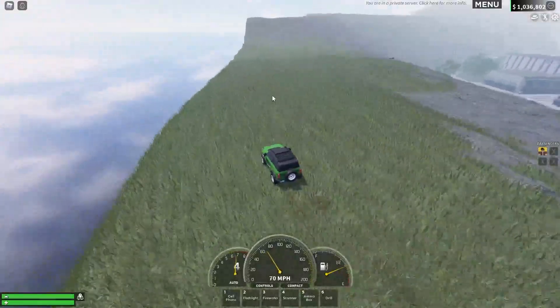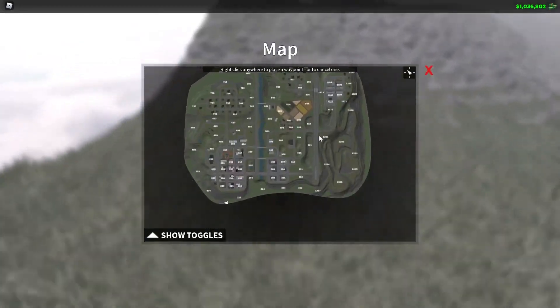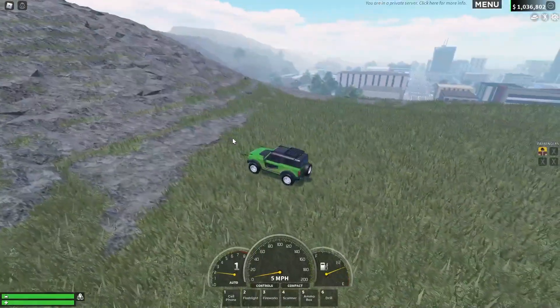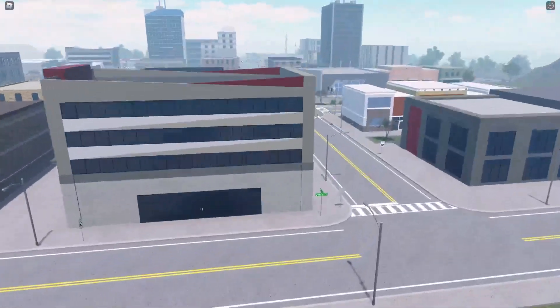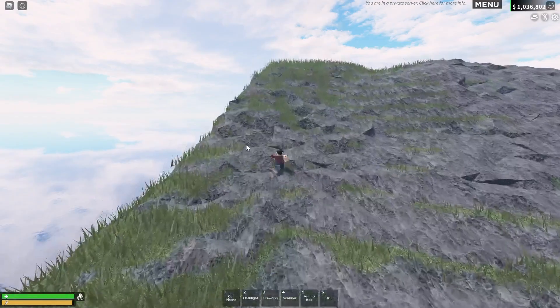Anyway, if you head along here there's no invisible barrier or anything, so you can just go ahead and drive over here, just by the city. We're currently at postal between 223 and 224. On this mountain side there's a large hill and it's pretty easy to see — there's a civilian spawn just behind there.